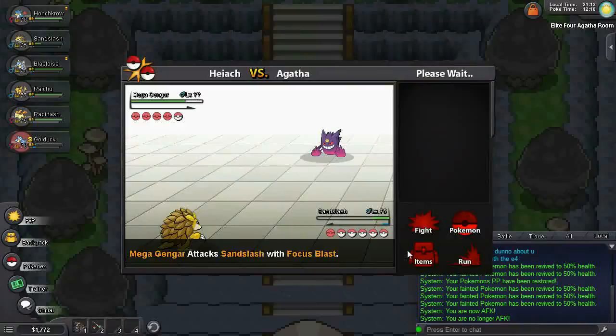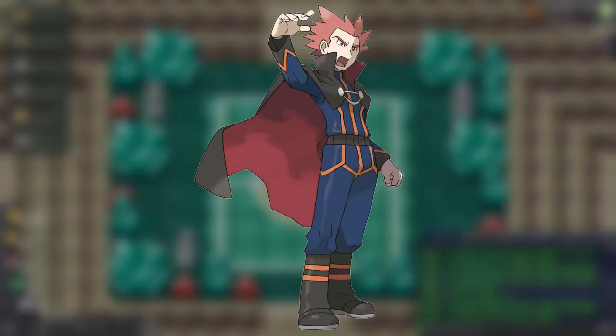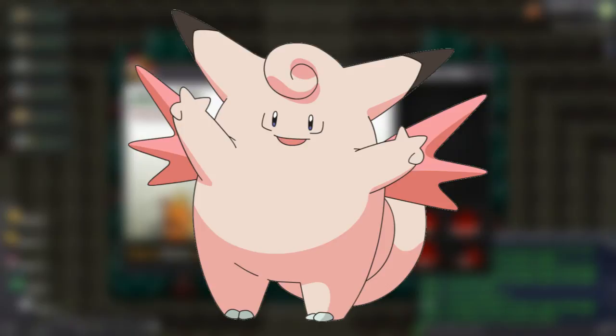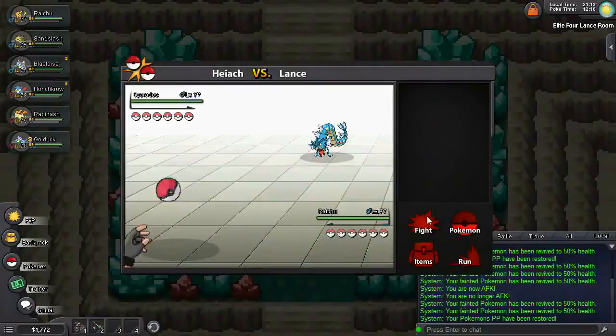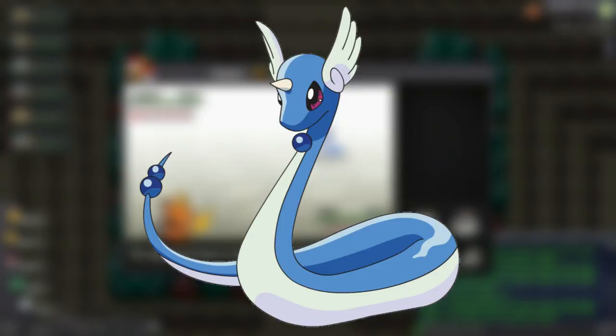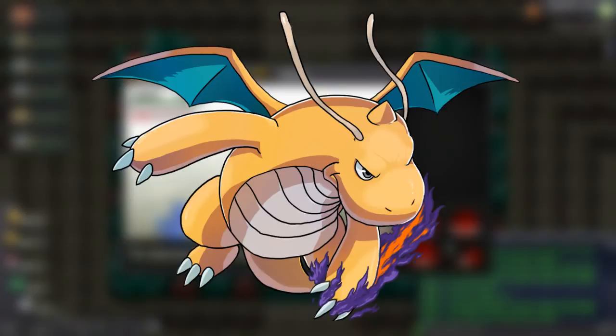Well done, you're almost there. Next up is the Dragon-type Master Lance. All of his team look like awesome dragons, but only two of them are actually Dragon-typed. Having a Fairy-type here wouldn't be too bad of an idea — although most of his team aren't Dragon-types, they still use Dragon-type moves, which a Fairy-type is completely immune to. First out is Gyarados, who is Water-Flying. Presuming you beat Lorelei with an Electric-type, you can just rinse and repeat here. Next is Dragonair, who is a pure Dragon-type — Ice, Dragon and Fairy are super effective here. Dragonite is next, who upon evolving added Flying to his typing, making him even weaker against Ice-type moves.